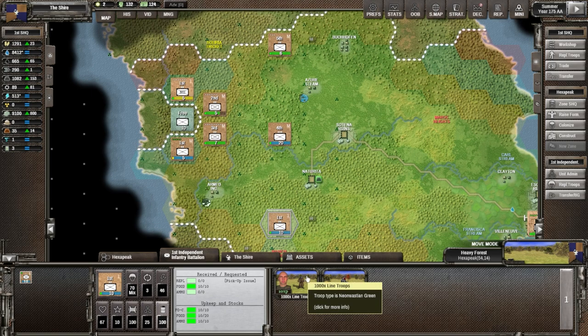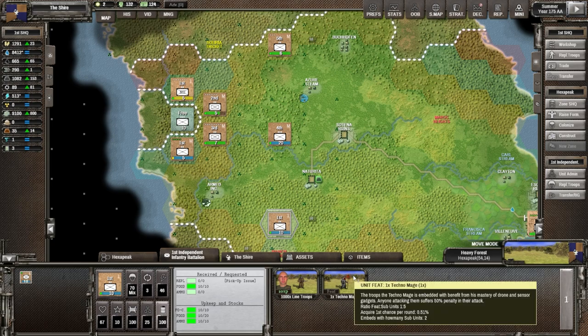Alec is already working on getting the line troop design, so let's not worry about that. Wait — we have a Techno Mage here, I didn't even see that coming in. The troops the Techno Mage is embedded with benefit from his master of drone and sensor gadgets — anyone attacking them suffers a 50% penalty in their attack. That's fantastic, I really like that.